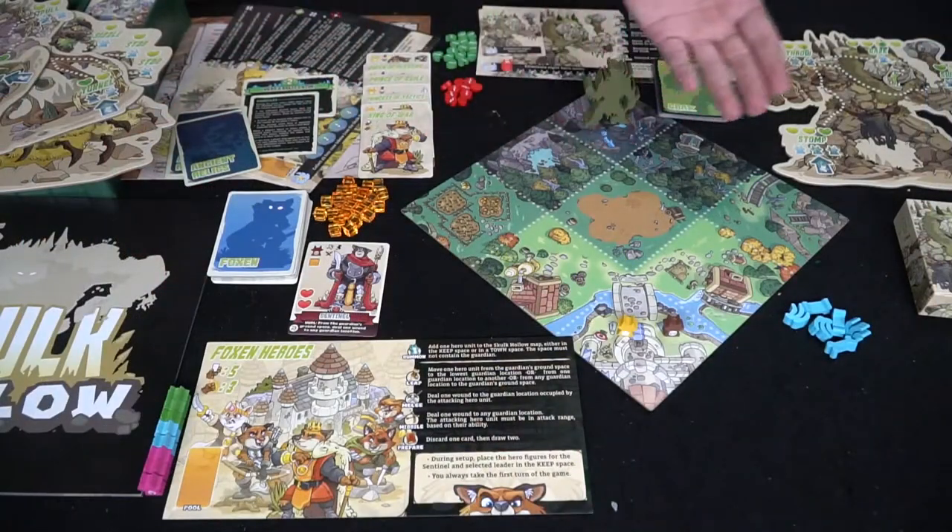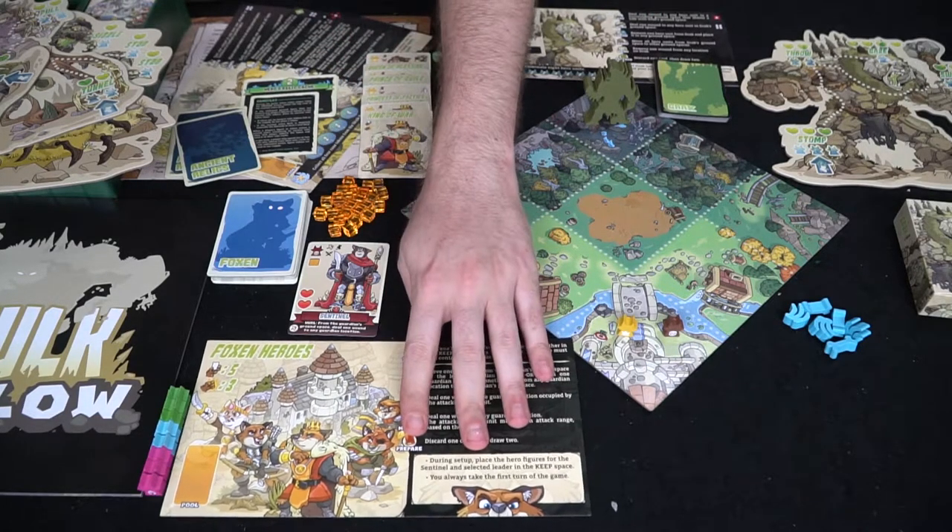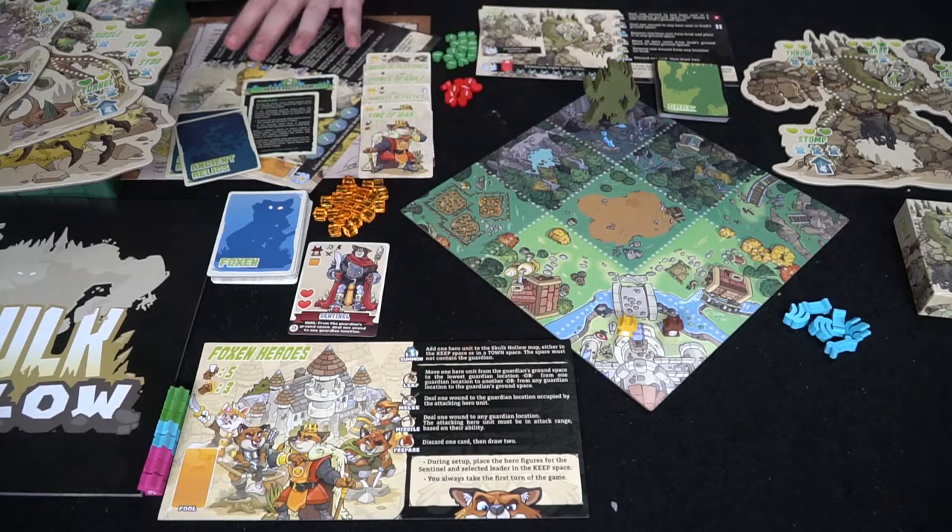Let's go ahead and take a look down below. I'll show you what you get in the game, what you can choose to play as, and how they all function. So here we have the two-player game Skulk Hollow and everything included. There's going to be a bunch of different player boards. The main ones to focus on are either your fox and heroes board, which is for one player, and then any of the guardians, which is for the other player.